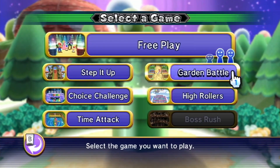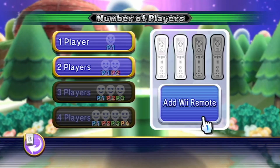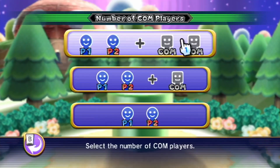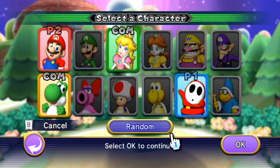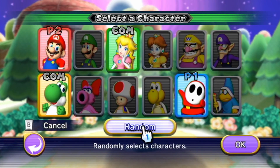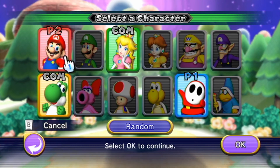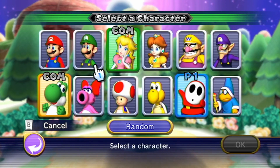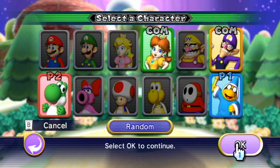Alright everybody, we're back on Mario Party 9 and today we're gonna be playing some High Rollers. My brother's playing with me so we're playing two player, facing off against two computers on random. You were Mario last time so let's change you — how do I change you? Press B. Okay, random. Oh no. You know what, whatever.